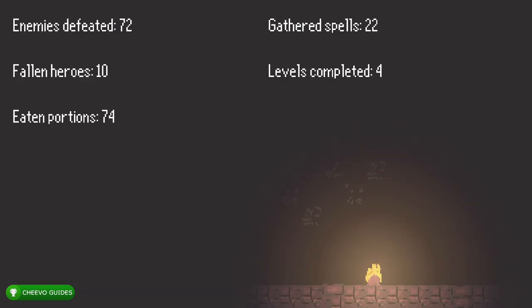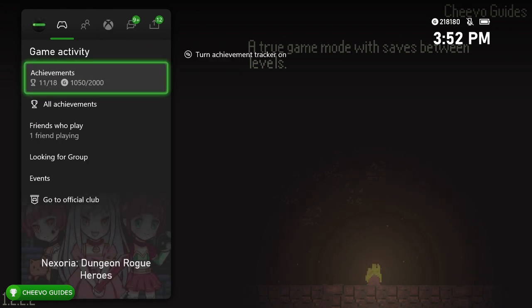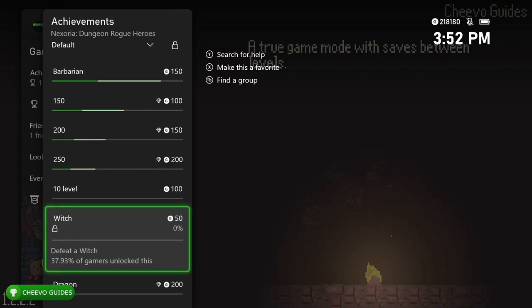The game has four dungeons total but we only need to mess with the first dungeon to get all achievements — the full 2000 gamer score. We have to face the dragon boss, and to trigger the dragon boss you need to complete the first dungeon — the first five levels — three times. On the third time you'll face the dragon boss at the end rather than the knight boss. The achievement trackers work, which is awesome because you can see how many kills you have.